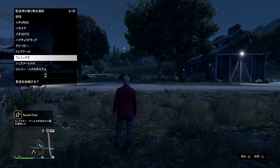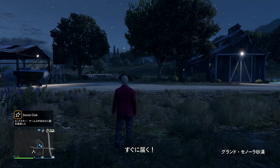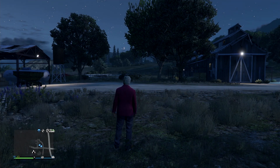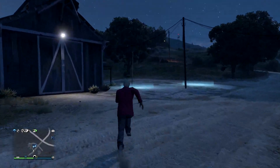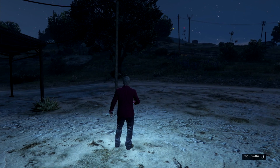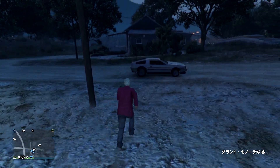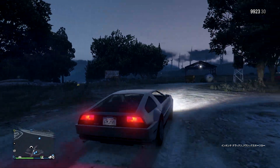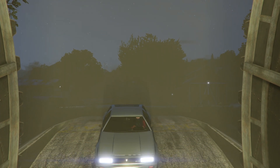地下基地に移動したらまず外に出てデラックスを要請してください。デラックスはカスタムしていないノーマルでも大丈夫です。地下基地の付近で要請すると高速道路側に出てしまう場合があるので、その際は近くのジョブトリガーや表示オプションからジョブを表示してロビーを退出し、近くに出現させてください。